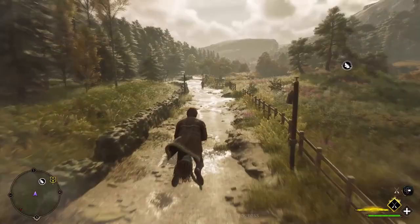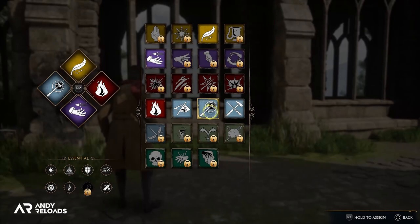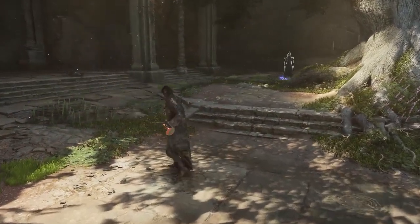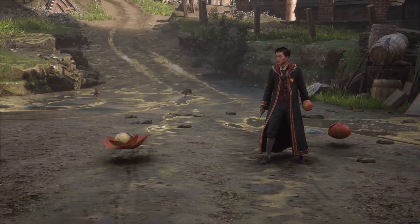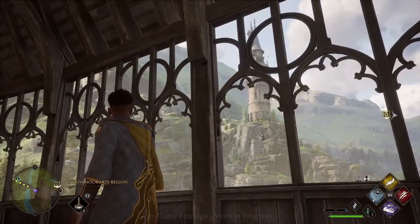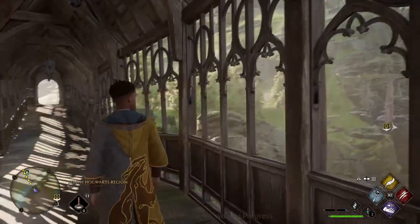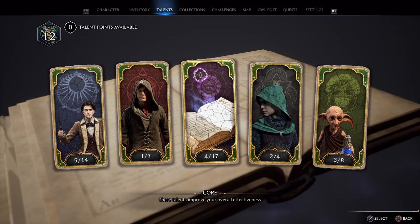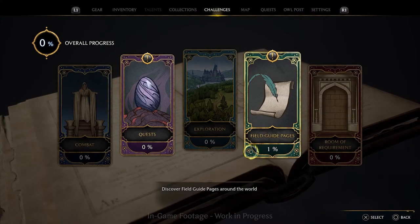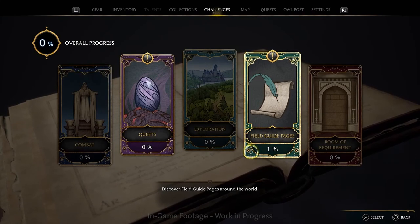Jumping, swimming, flying on brooms, and over 20 spells have been confirmed. Combat looks fun, immersive, and like something you can truly master, but also simple enough that anyone can do it. Fans of other RPGs shouldn't worry — Hogwarts Legacy offers plenty of upgrade options from your character to the Room of Requirements, clothing, gear, and much more. You can level up and completely customize your witch or wizard to play exactly how you want.